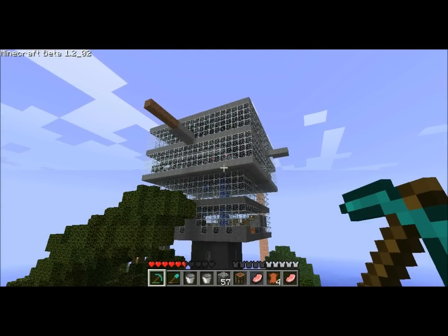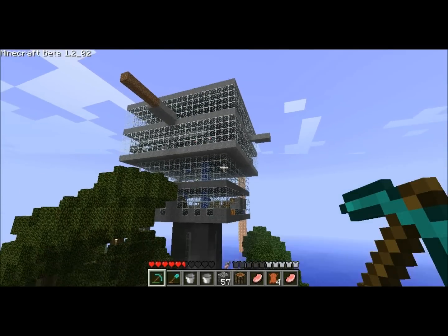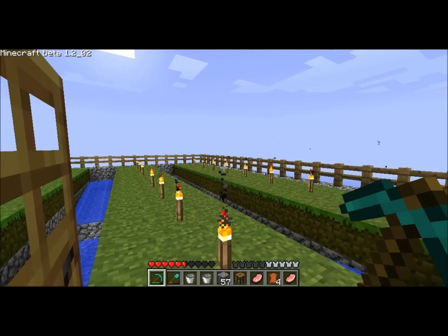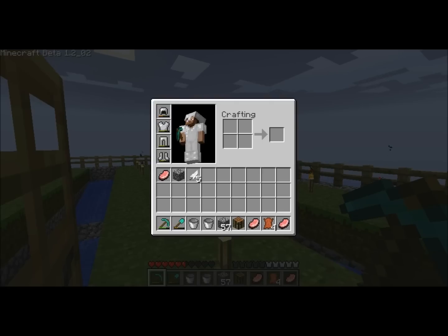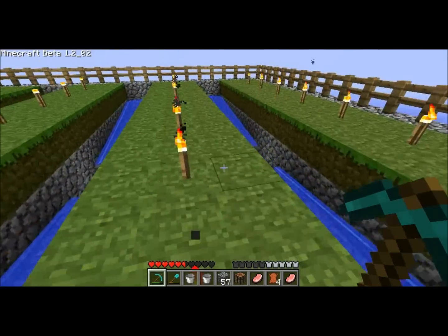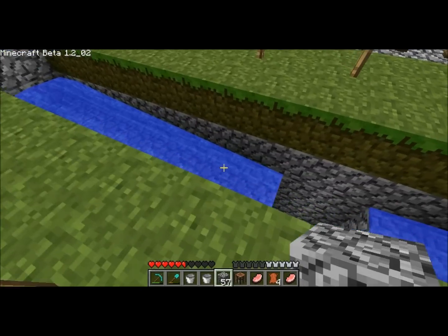Hi guys, welcome back. Got a real quick episode for you. I got a note on my part one of the video for the animal farm from Clinton G, and he suggested putting the lava one block up instead of where I have it at the water level itself, so I tried that in my test world.